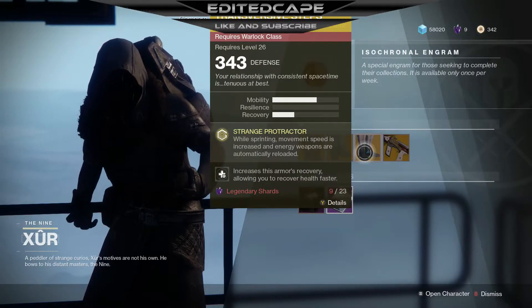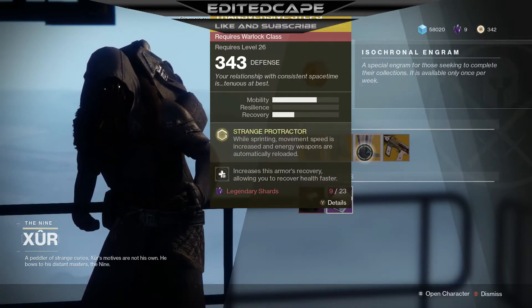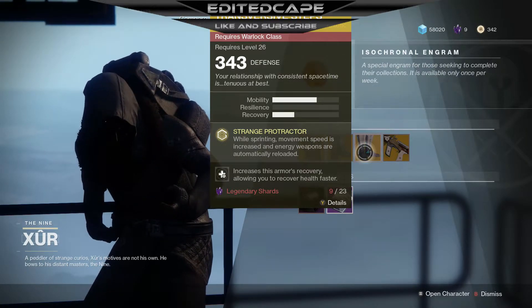We also got the Transversive Steps at 343 defense. These are pretty good for the Warlock — they've been around for a long time. It's a personal preference if you want these, but they do look really flashy.